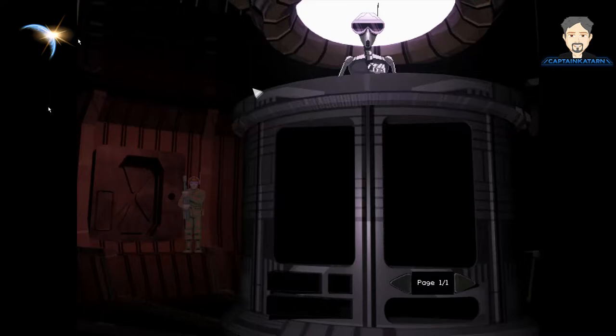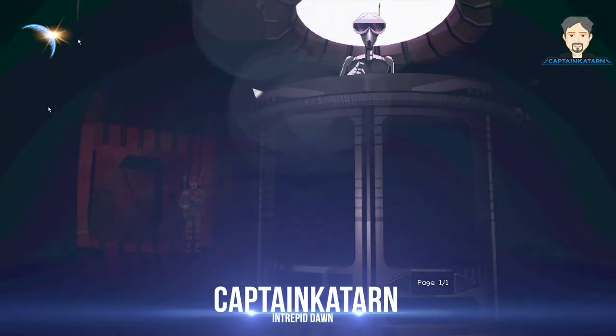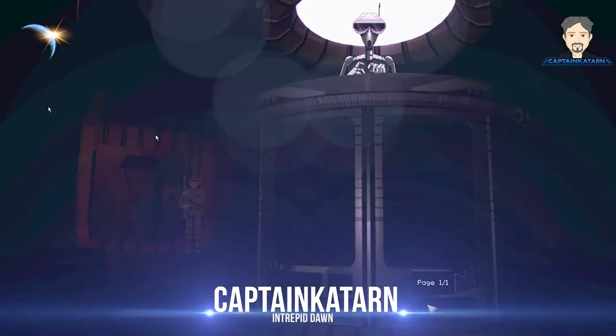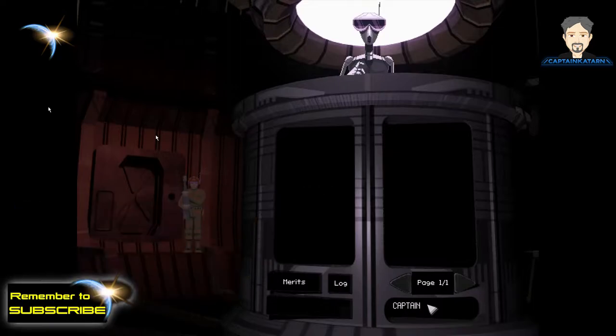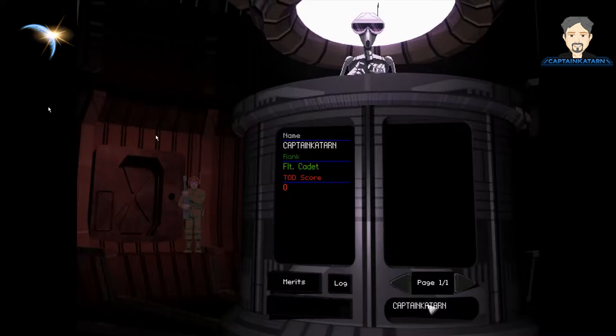Hello, ladies and gentlemen. Welcome to Intrepidon. My name is Captain Katarn, and today we're going to play some Star Wars X-Wing Collector's Edition — this is from 1994, so let's get started. First, I need to create a character. We'll go ahead and put in my name. We'll go with Captain Katarn. There we go. Awesome. So that's me, and now we can continue.